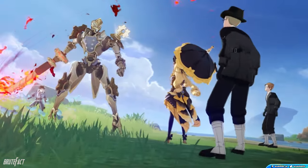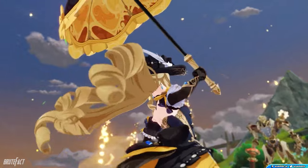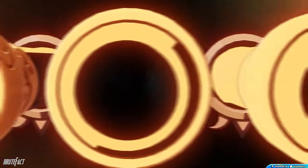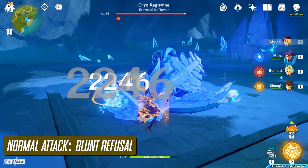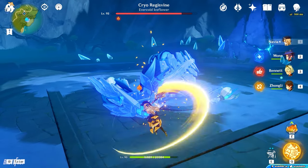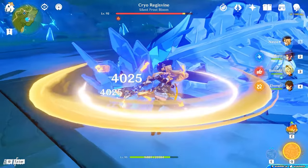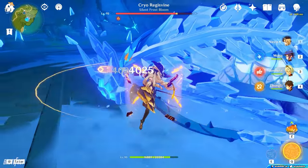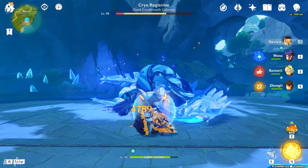Navia is a 5-star attack-scaling Geo Claymore user whose character kit makes her a great DPS unit that can deal both single-target and AoE-based damage. Navia's normal attack performs 4 consecutive strikes dealing physical damage. Like other Claymore users, her charged attack performs a spinning attack on nearby enemies, gradually draining stamina. Most of her damage comes from her Elemental Skill, which shoots Geo Bullets.